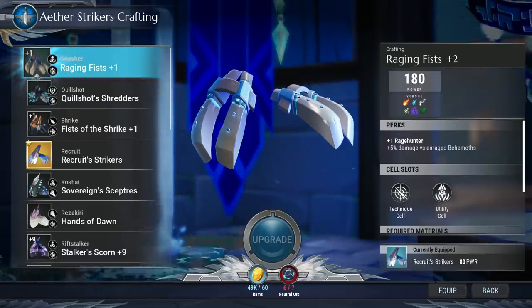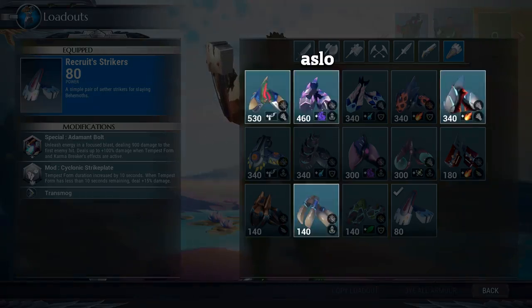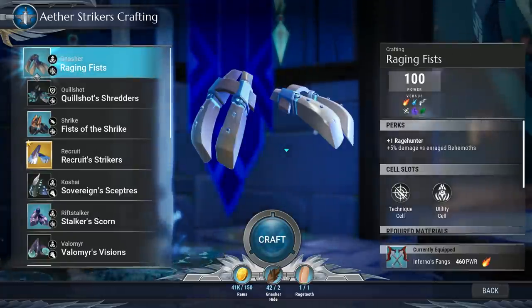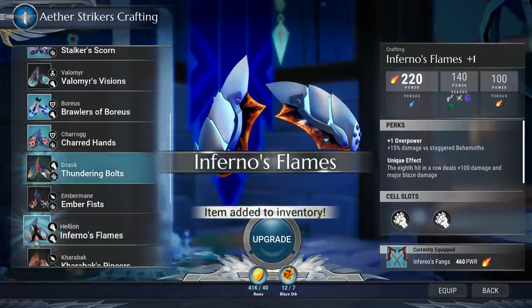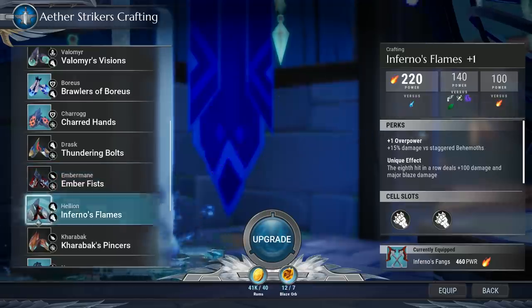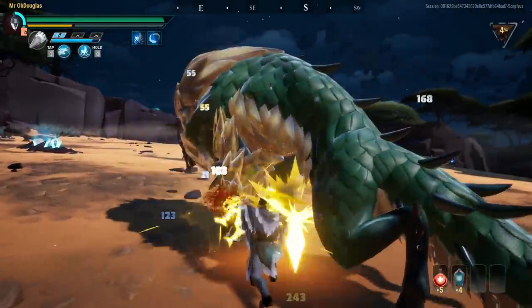For weapon choice, you have some options. If you like a certain unique effect, pick that — that's fine. My suggestions are Hellion, Drask, and Nasher strikers. If you want a frost striker, Boris is pretty good too. You can pick the Nasher strikers starting out since they're among the first things you can create. At the point where you can make strikers, you'll probably have fought Drask and be close to fighting Hellion, so I'd suggest making Drask and Hellion strikers. The main thing is: find a behemoth you like to farm and make its weapons, because if you enjoy farming it, getting the parts won't feel like a hassle.